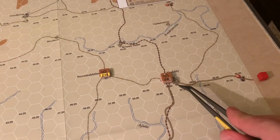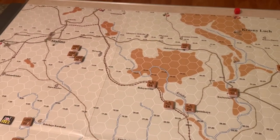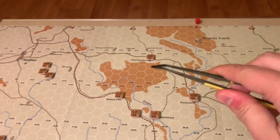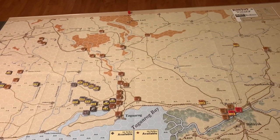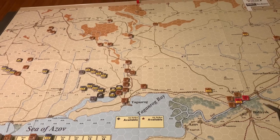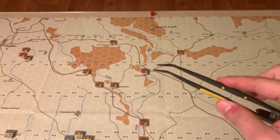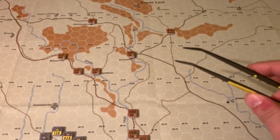Other cities like Shakhty up here are also worth five or two points. Stalino up there is worth three if the Germans control it at the end of the game. Basically the Germans want to spread out across the map, take control of as many cities as possible, and try to hold them till the end. The Germans win with 14 or more points at end of turn 14, but they can also lose points by losing units and by having Soviets on the western side of the Krinka and Mius rivers.